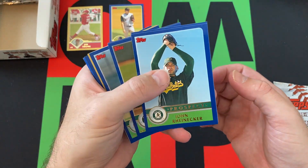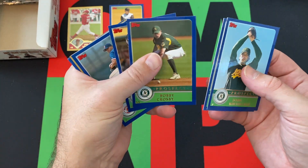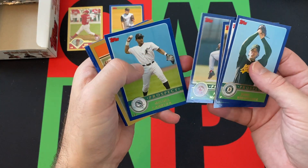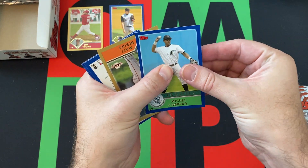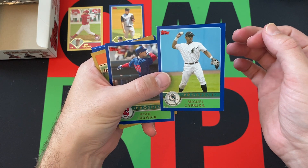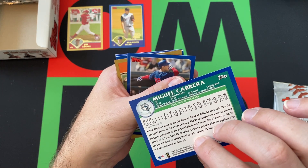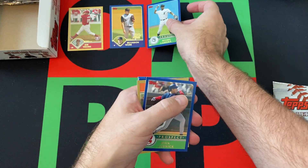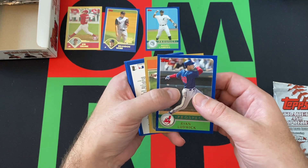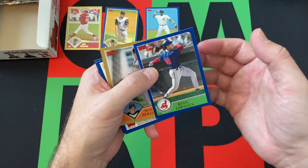We got Ryan Ecker, Chris Narvison, Bobby Crosby, Joe Creedy — prospect cards. Anastasio Martinez. There's Miguel Cabrera. Now it's not his rookie — it's a prospect card, but I believe it's his first mainline Topps card. When was his rookie card? I can't remember. But either way, he's gonna be a future Hall of Famer, of course.